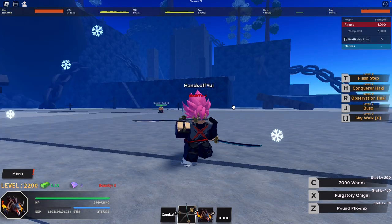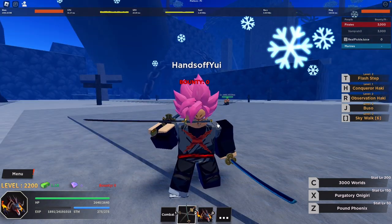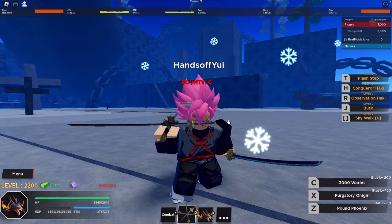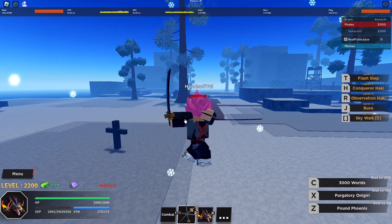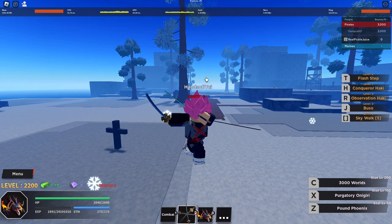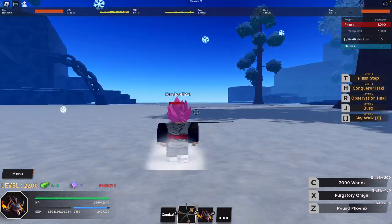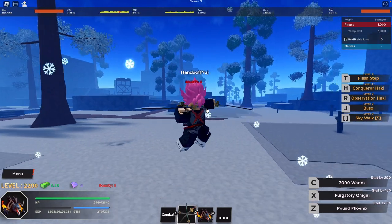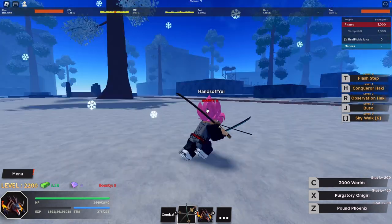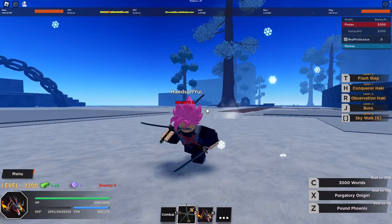Let's get right into the showcase. This is what it looks like — it is placed a bit weird on my face because I have one of those Roblox masks on, but whatever. For the first move, we have Pound Phoenix. You get all those green balls and paws — it's a really huge AOE move. If you watched my all-weapons showcase, the reason it was the best was because of its strong AOE damage, and Three Sword Style tops that with three moves.